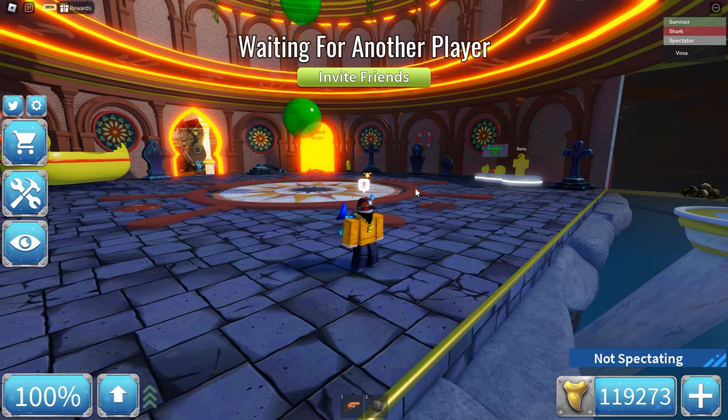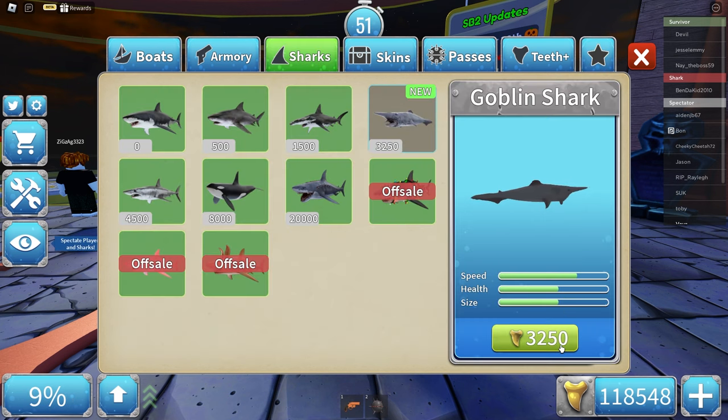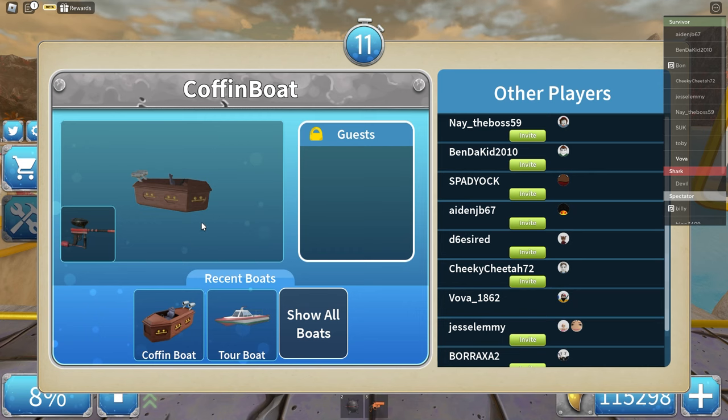Let's just join a public server. Let's start with the coffin boat. I'm also gonna buy the goblin shark just in case I become the shark. This thing is so cool. Here is my coffin boat from Sharkbite 1.